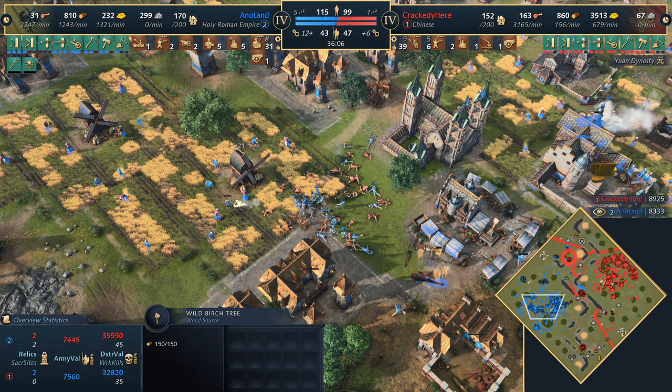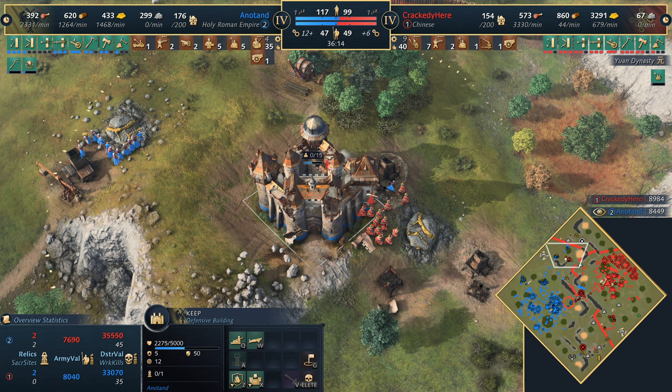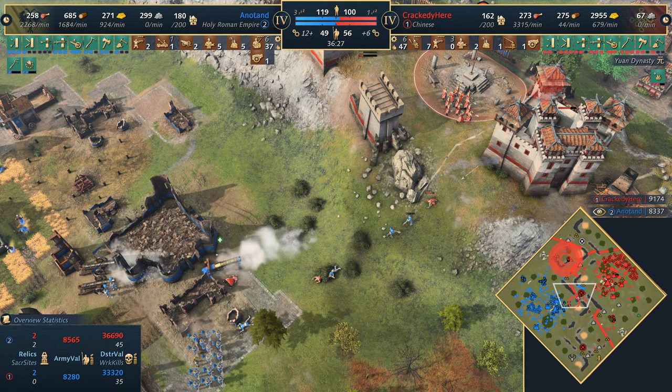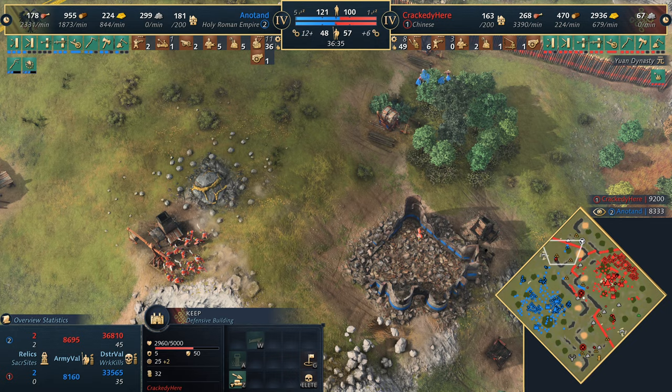Torching down this keep - it doesn't actually have any emplacements, so this could work quite well if he takes it down. Unfortunately he didn't get cannon emplacements inside - they could have changed everything for the HRE. He doesn't have access to emergency repairs here either so the keep will go down. Gold is not going to be secure for Anadan for much longer - he only has 200 in the bank. Crackity recognizing that's the key area of the map and denying it. Bombard working on the keep. Palace Guards pushing the villagers away on gold - maybe Anadan comes back to the south.